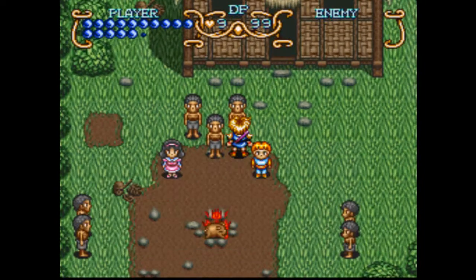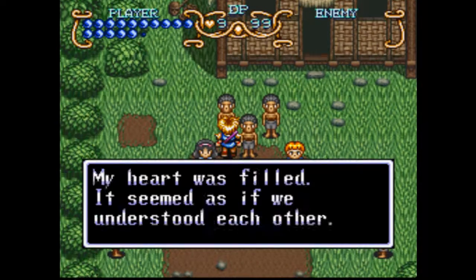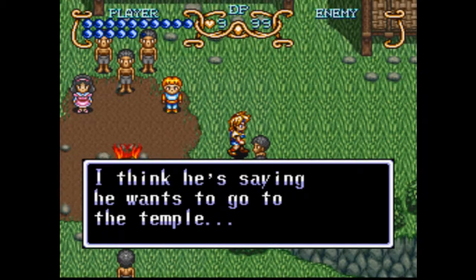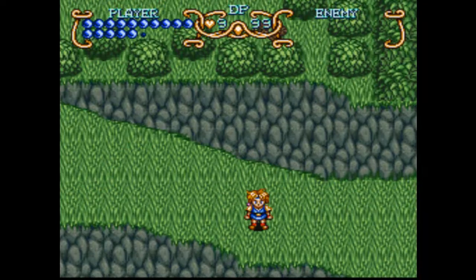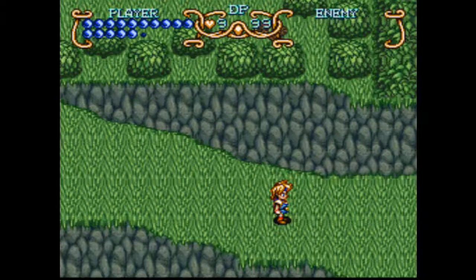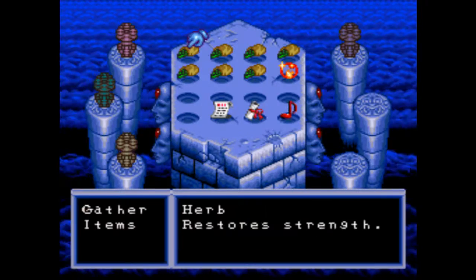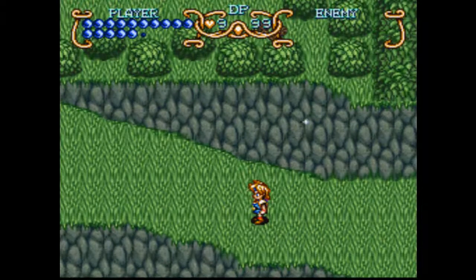There's actually some pretty good dialogue you can read here with these guys. If you want to progress in the game, the one you want to talk to is on the right at the top — he'll draw something on our map to direct us to the next dungeon, Angkor Wat. But with that, I'm going to end things here. Thank you guys for watching — next time on Let's Play Illusion of Gaia we'll be heading to Angkor Wat. See you guys then.